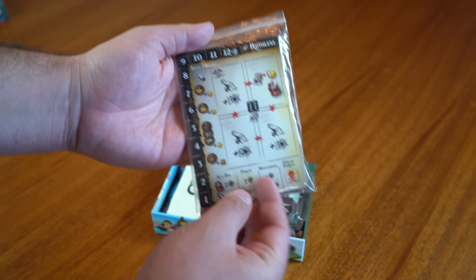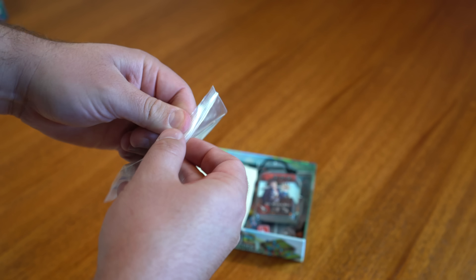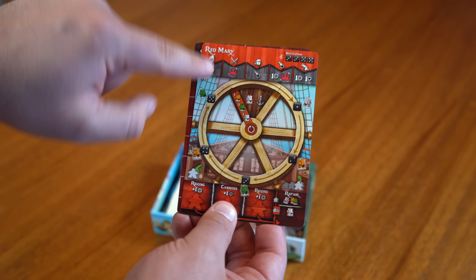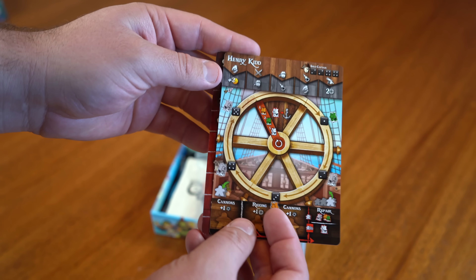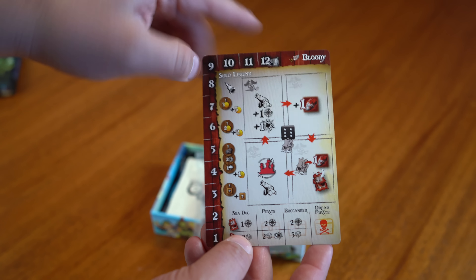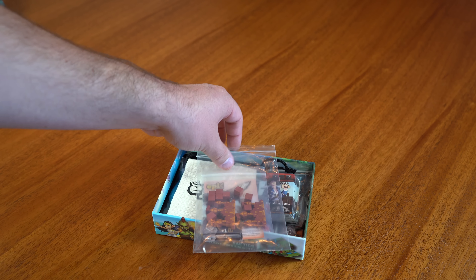Deluxe content — the Crimson Silver Mini Expansion. Let's take a look at what comes inside this bag. First thing we get is some new solo material. This is Red Mary, a solo pirate that deals specifically in her abilities with the Crimson Silver and Floating Fortresses. And then we've also got an additional normal solo pirate, Henry Kidd, so you can play any game with those. And then the Bloody Personality, which deals specifically with Crimson Silver and also Ruthless. So a ton more solo content for you solo gamers in this deluxe content.